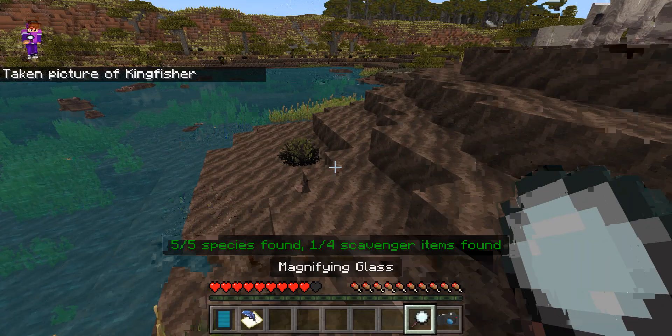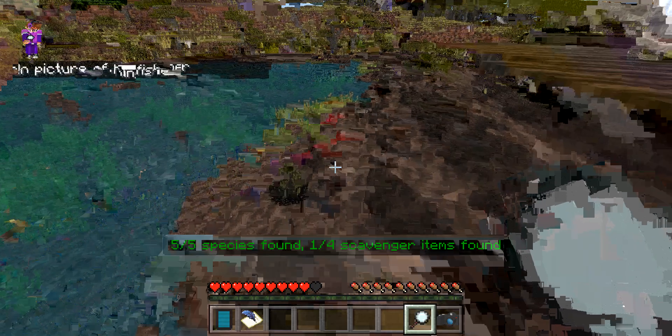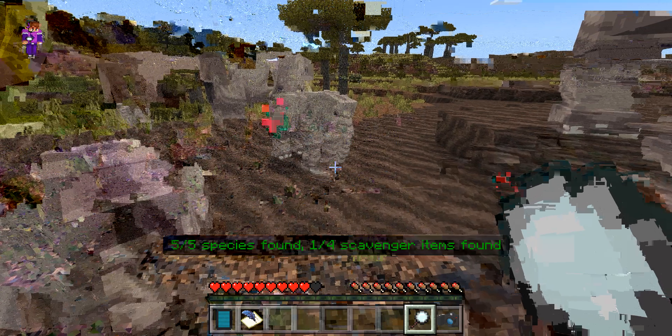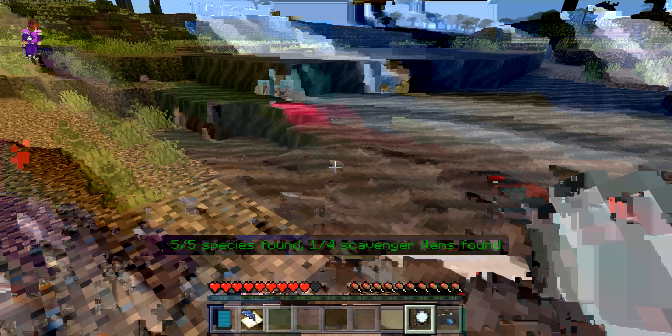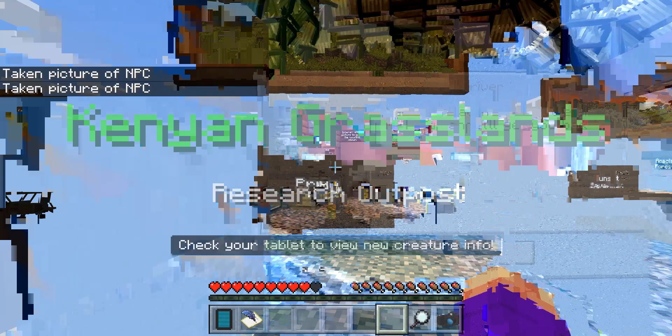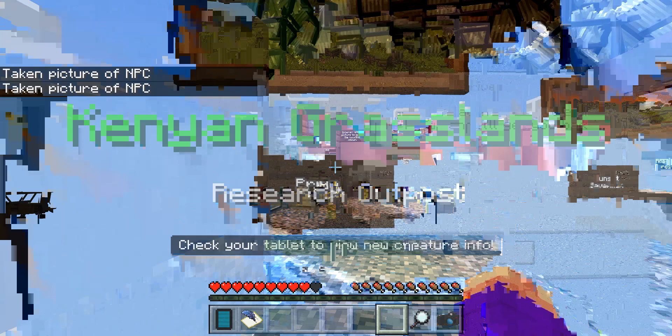We got all the species found, now we need to find scavenger items. Well, I don't know if I can, but we'll see. At least I found five species, which is good. I can't get out — come on, get out. There we go. Heading back to the camp. Take a picture of NPC, take me back. Anyways guys, I'm going to end the video here. See you guys in the next video, goodbye!